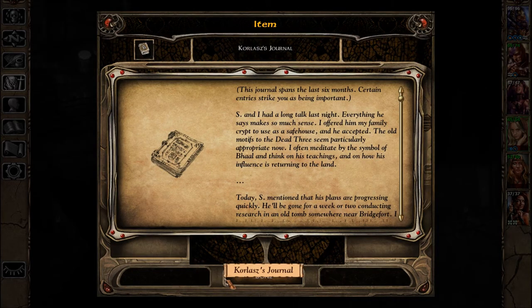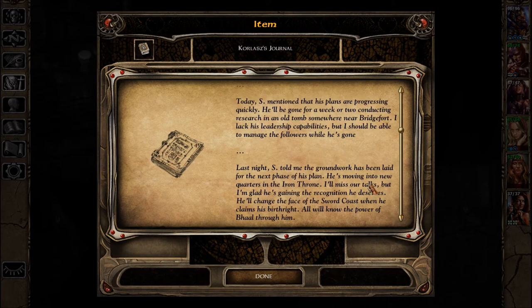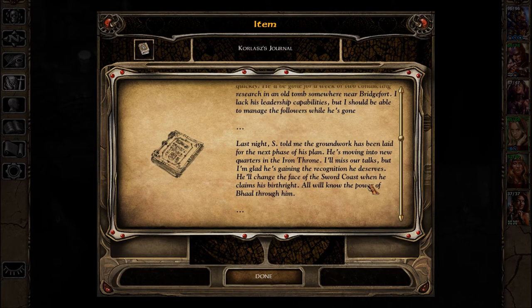This journal spans the last six months. Certain entries strike you as being important. Saravak and I had a long talk last night. Everything he says makes so much sense. I offered him my family crypt to use as a safe house and he accepted. The old motifs to the dead three seem particularly appropriate now. I often meditate by the symbol of Baal and think on his teachings and how his influence is returning to the land. Today S mentioned that his plans are progressing quickly. He'll be gone for a week or two conducting research in an old tomb somewhere near a bridge fort.